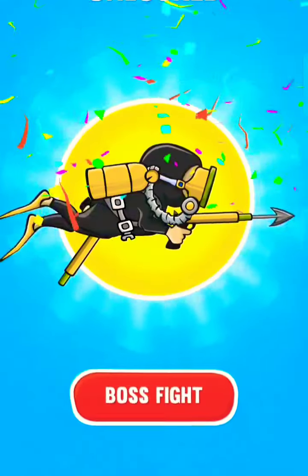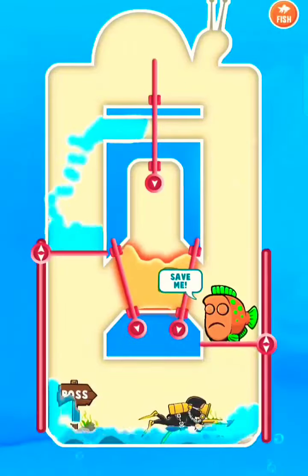So here a giant crocodile. Hold the pin to drop lava to defeat the crocodile. Now hold the pin to save the fish with water.